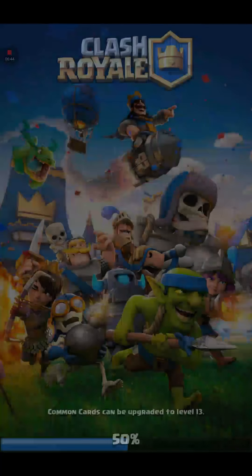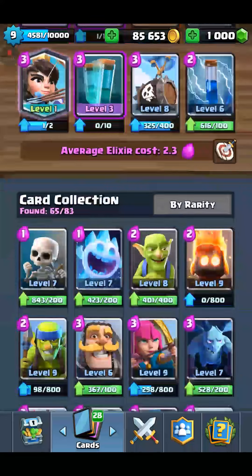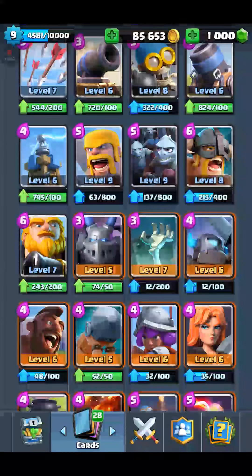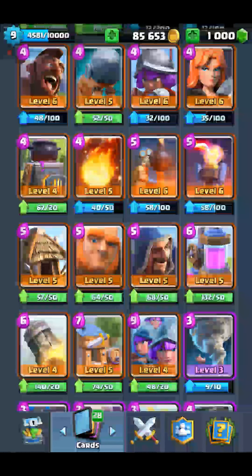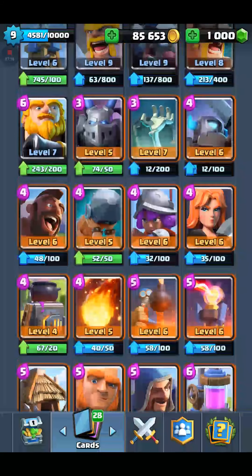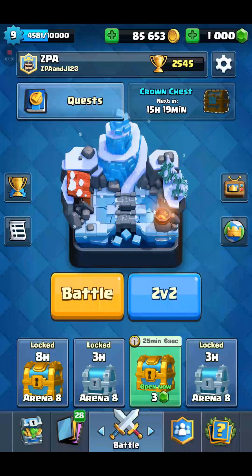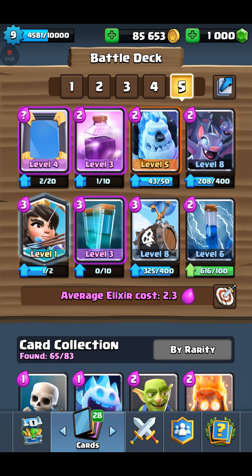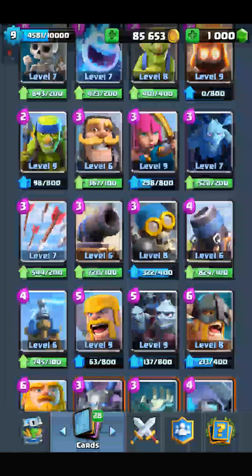Let's rematch — skeleton barrel now. We're just trying a bunch of different things and seeing which one works. Do you roll giant? We could do musketeer, valkyrie, or wizard after. I feel like because of that charge... he'd be too fast under the barbs drop. Let's do valkyrie next, okay.